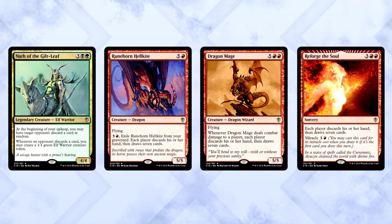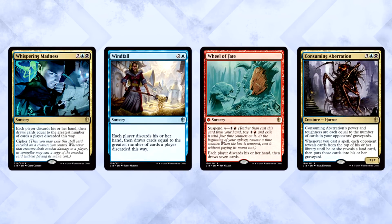Another powerful sub-theme in this deck is massive card draw and discard. Nath of the Gilt-Leaf, Runehorn Hellkite, Dragon Mage, Reforge the Soul, Wheel of Fortune effects are all over the place. We also have Whispering Madness, Windfall, Wheel of Fate, and Consuming Aberration.